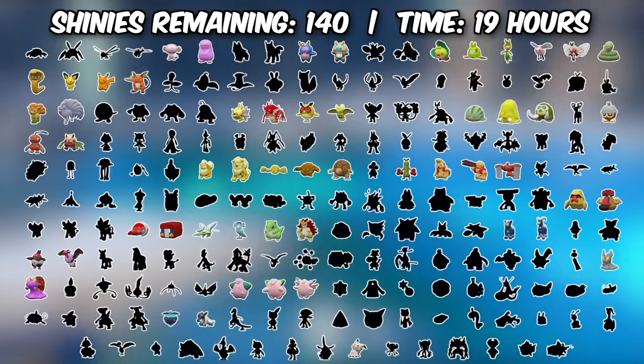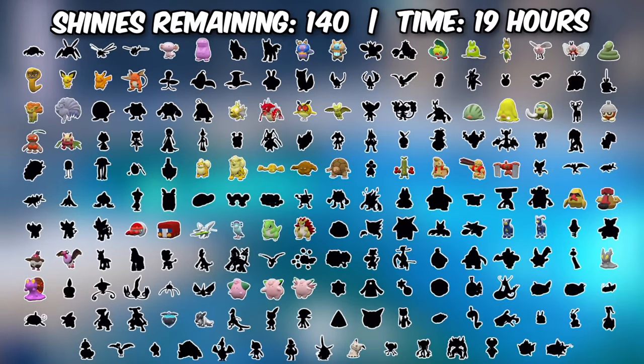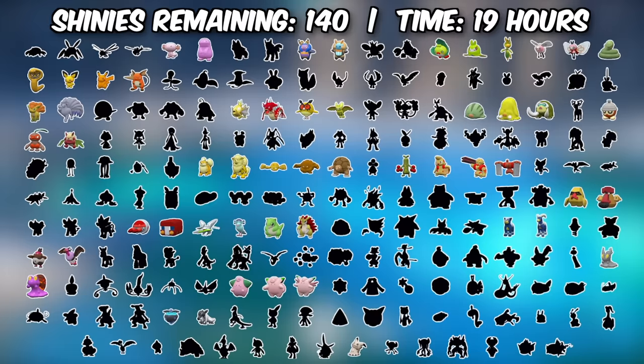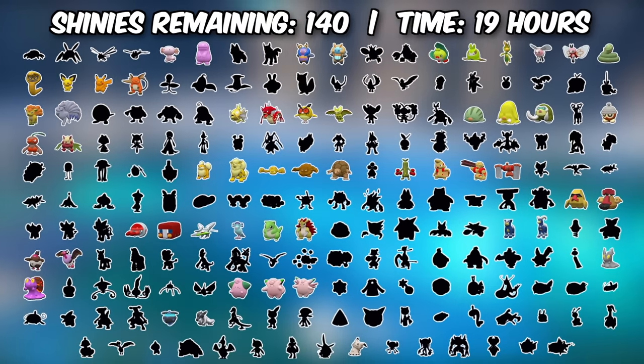That meant since our last update, another 26 shinies were ticked off the list. 19 hours in and still 140 more to go. We've only checked off 28% of the dex so far.